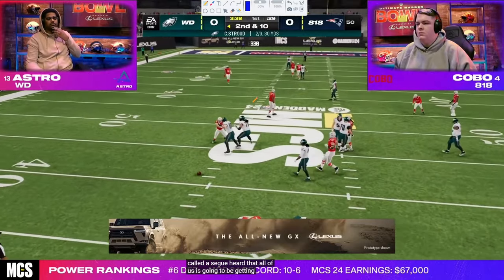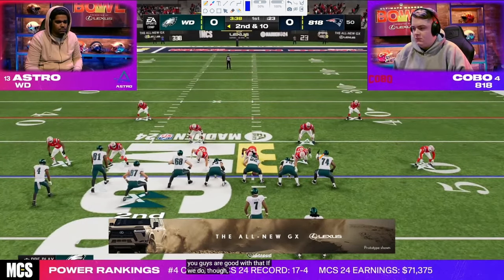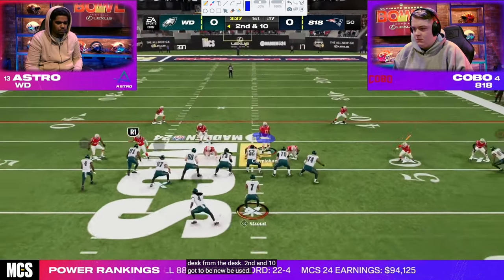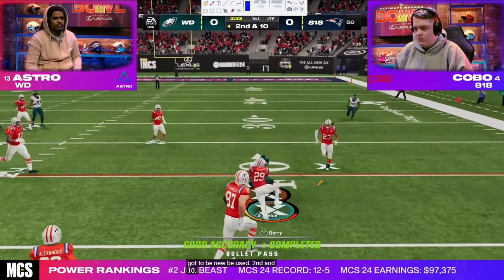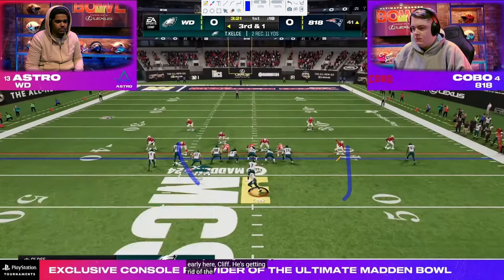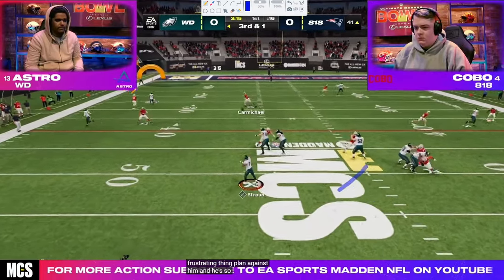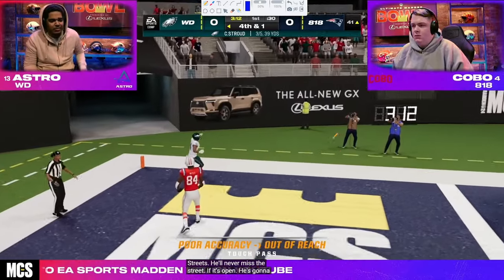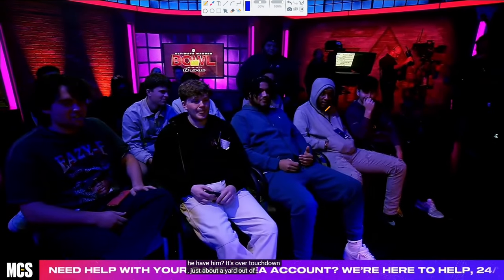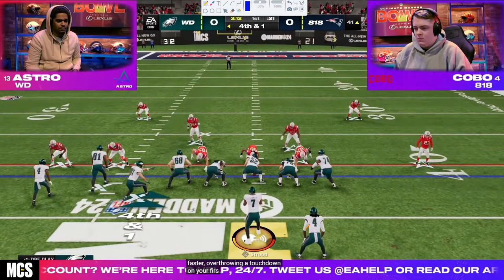Astro actually gets a really nice screamer out of the four-man pressure. Now on second and ten, we see spinner on the right side again — user is pretty much always here. He sends four with the slot off the right side. Really no pressure whatsoever, has coverage over the top and potentially a dot. Now we have a fourth and one — a got-to-have-it down. These are where you learn the most in film rooms: what do you call in your got-to-have-it downs, your fourth and two, your third and five? What are your money plays for these situations?